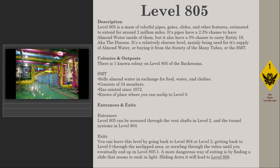The SMT colony also knows a place where you can eclipse to Level 0. Entrances: Level 805 can be accessed through vent shafts in Level 2 and the tunnel systems in Level 804. Exits: you can leave this level by going back to Level 804 or Level 2, or by getting back to Level 0 through an eclipse area.